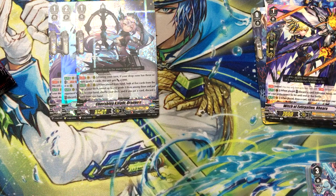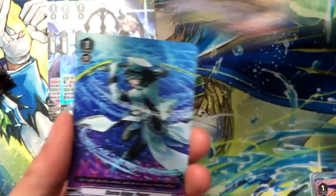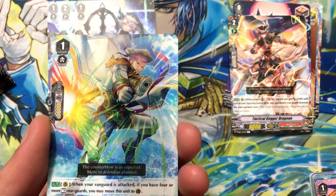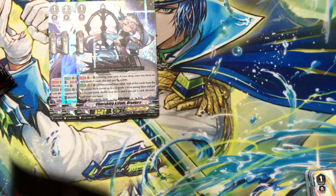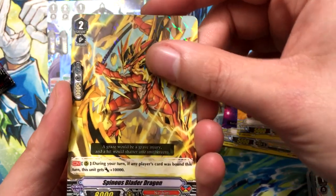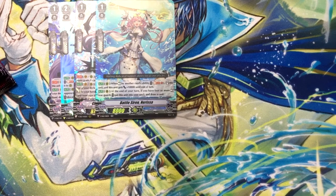The back felt kind of heavy. Tactical Dagger Dragoon, Blue Wave Shield General Yorgos — looks pretty cool — and Battle Siren Narissa. I don't know why, but I thought her effect is pretty cool, like an upgrade version of the last Battle Siren from the first extra booster. I think hers is like the upgrade version of it or something.